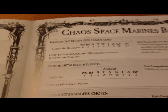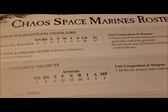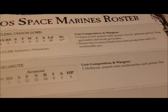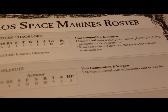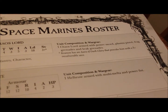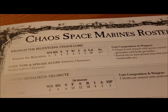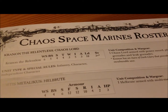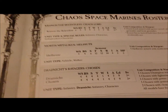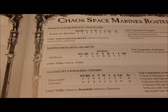Chaos Space Marines - Kranon the Relentless. Now this is what I took note of: Kranon has an Aura of Dark Glory that provides him with a 5-plus invulnerable save. I've never seen that in the Chaos Codex - perhaps they're going to get a new codex. He has a power sword, plasma pistol, frag grenades, and krak grenades. He does not have terminator armor, and I kind of like that.